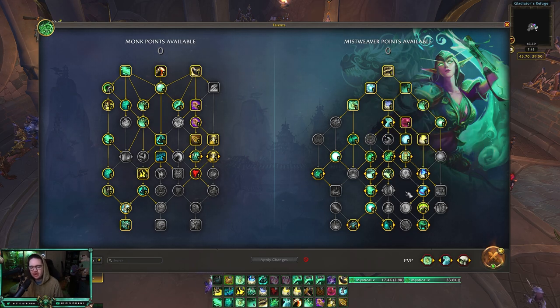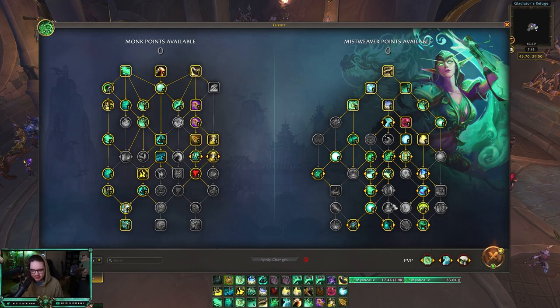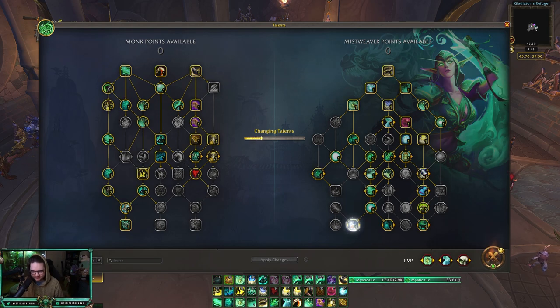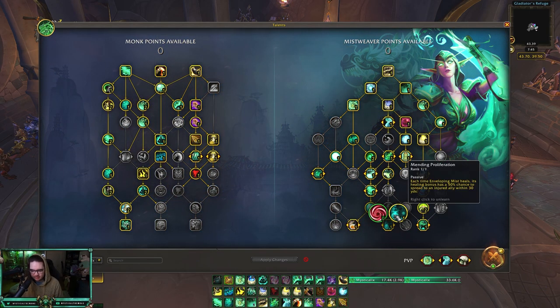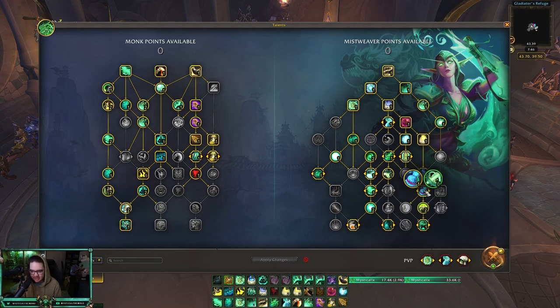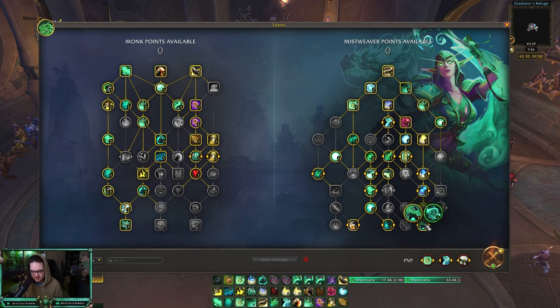I get Yulon, I get the Enveloping Breath. I don't go short Yulon — I prefer long Yulon; I think there are better places to put the point. From there you get Manatee, you get your Resplendent Mist, and you're going for Versatility/Mastery which is really really important. Mending Proliferation makes it so your Enveloping Mist has a healing bonus — I think it's 30% for all Mistweaver healing — and that bonus can jump to another ally, which is really good against cleaves and spread pressure comps like Focus Thunder.